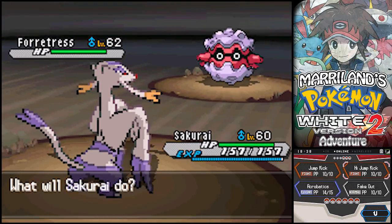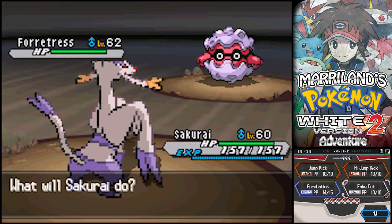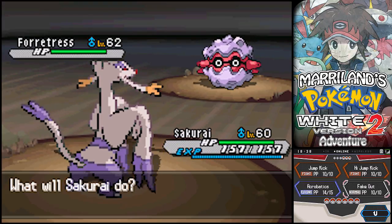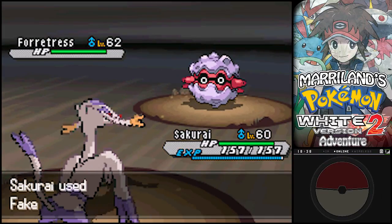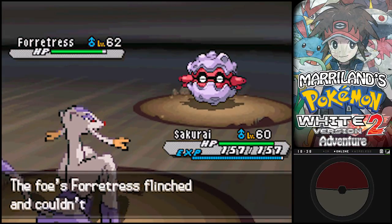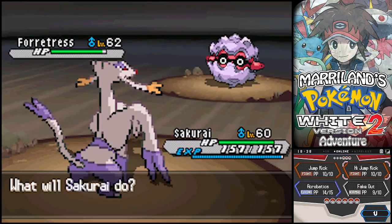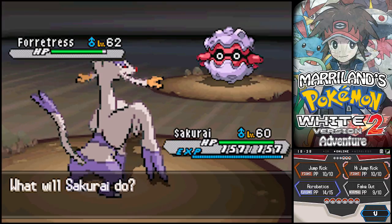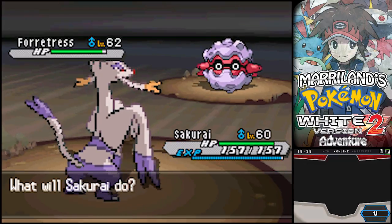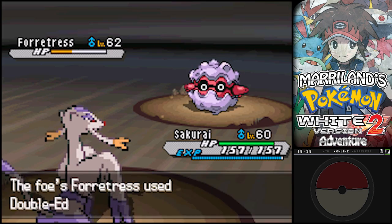It is a Bug/Steel type. So I'm pretty much out of luck here as far as hitting a super effective. Unless I switch for Vesuvian. I'm going to use Fake Out just to do a little bit of damage. This thing has a monstrous amount of defense, but High Jump Kick will be normally effective against it because it is part Steel.